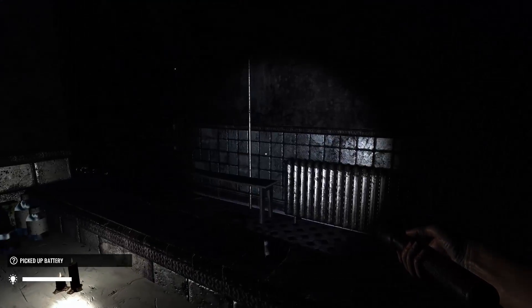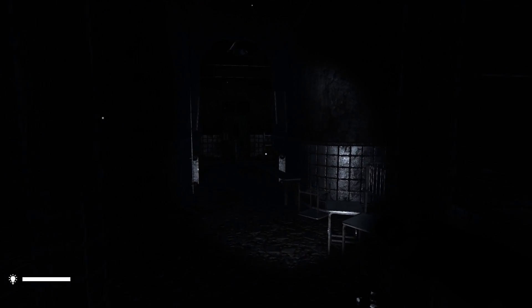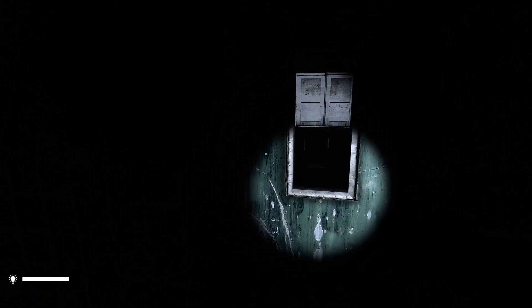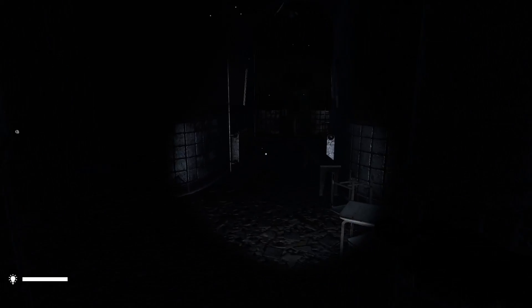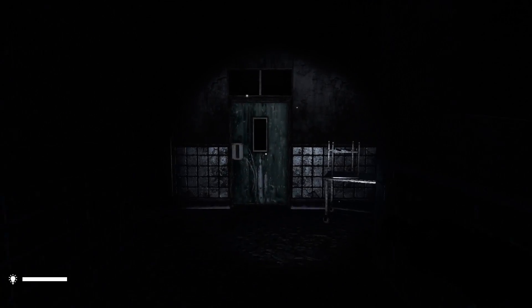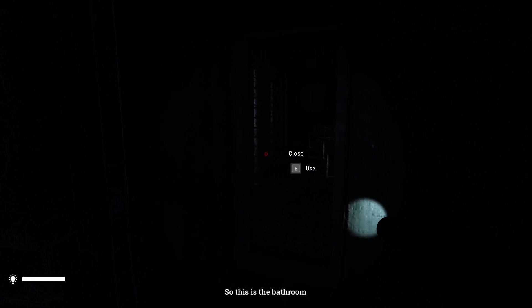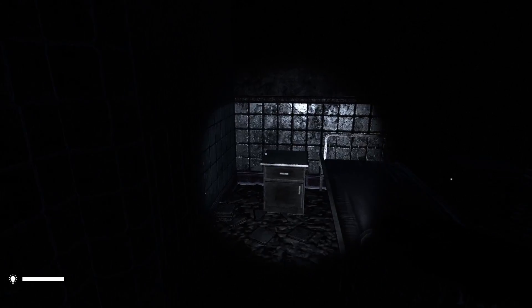We're supposed to be finding a land document in here. They did say the story was going to change in this game — really not sure how the final version will play out. I need to find a key. The battery is okay, we're not losing much. The bathroom is locked. We got in somewhere. And we're not opening drawers — I guess that's a good thing.